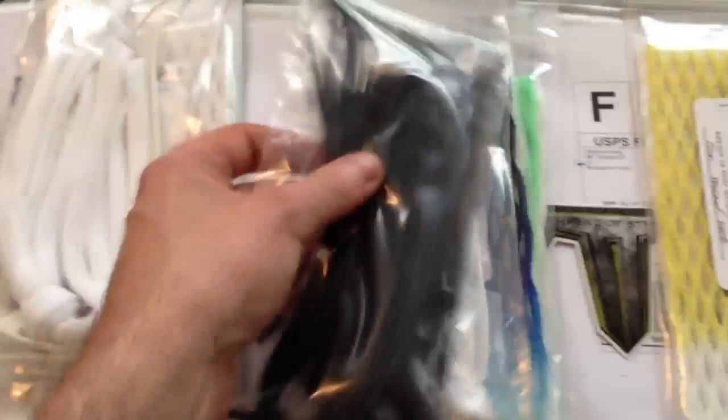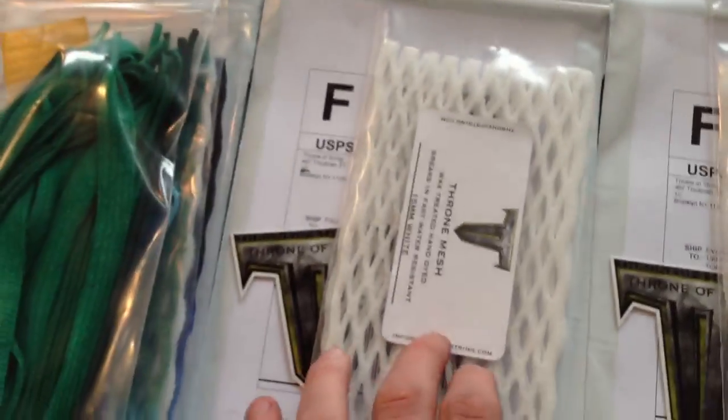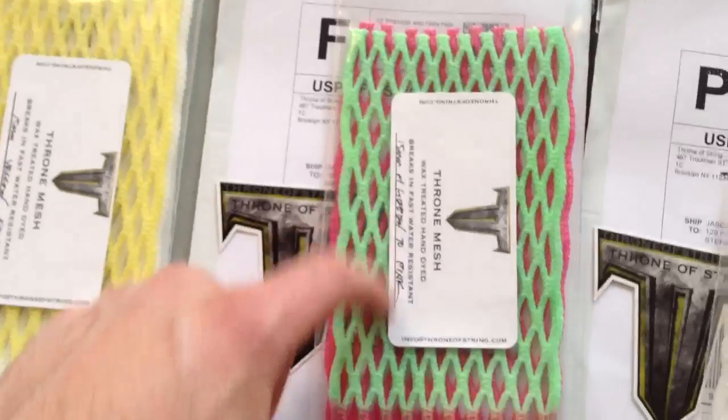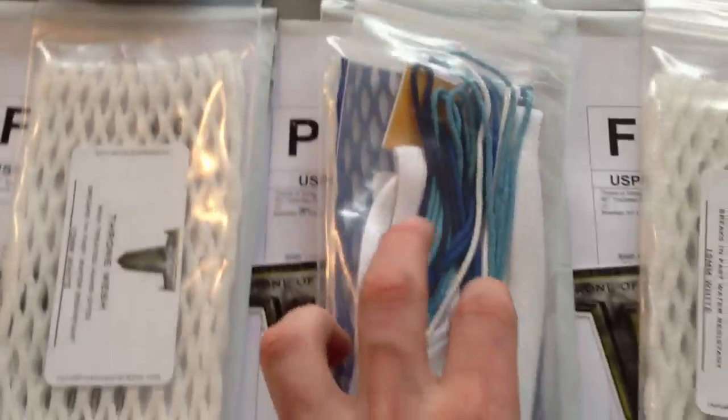Jake got a 15 mil neon green, a 20 mil frost, a frost kit, and a murdered out kit. Alan got a 15 mil yellow fade. Paula got a 15 mil white. Sean got a 15 mil yellow. Darren got a 15 mil watermelon — it's neon green to pink. Evan got a piece of white. Cooper got a piece of white and a royal white and yellow kit. Michael got a 15 mil white and a white kit.